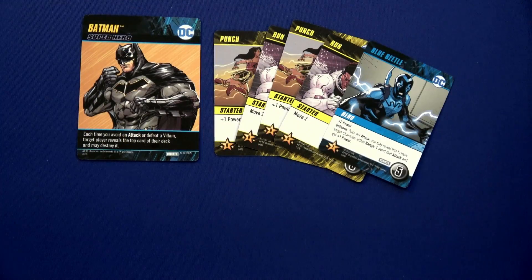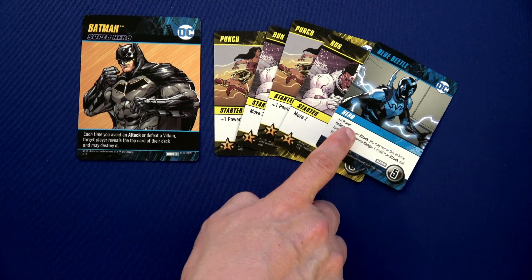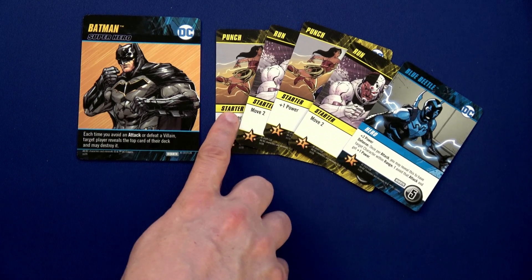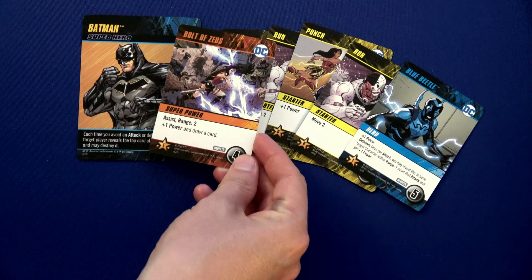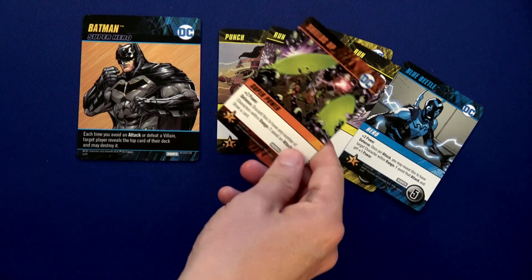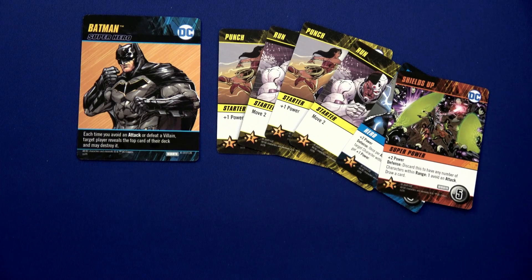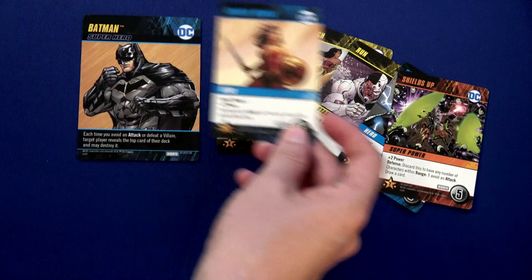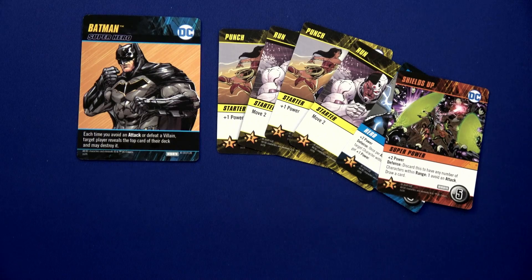We already have plus one power. The Blue Beetle gives plus two — that's three, four. Wonder Woman plays Bolt of Zeus — that's six — and we get to draw a card: plus two, so that's seven, eight. Then Wonder Woman plays her Wonder Woman assist — plus two — a total of ten. Wonder Woman can use her ability and target herself to draw a card — she draws Flight into her hand.